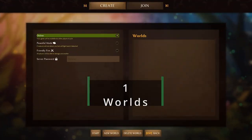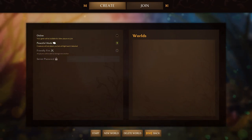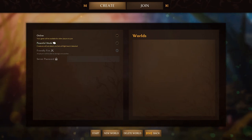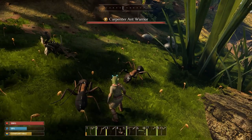There are a few different game settings that can be changed every time you load into your world. Online will make your game open for others to join, but you can set a password to restrict who can. Turn Friendly Fire on if you want a bit of extra danger from other players, and turn Peaceful Mode on if you want the creatures of the world to just ignore you — unless you attack them, then it's your fault.